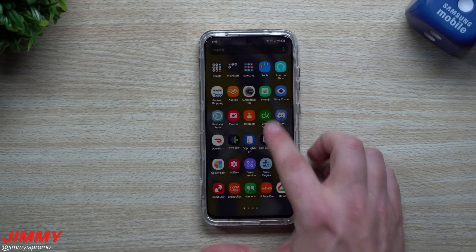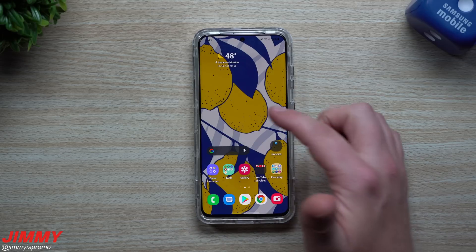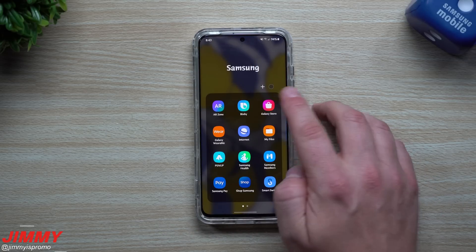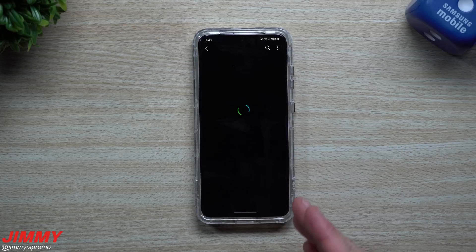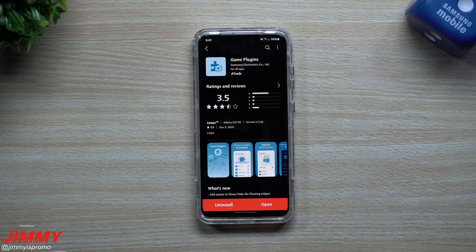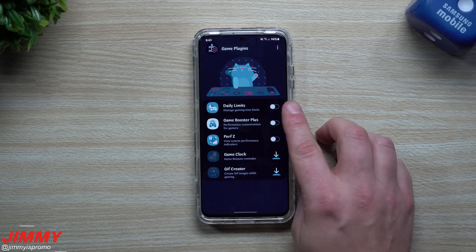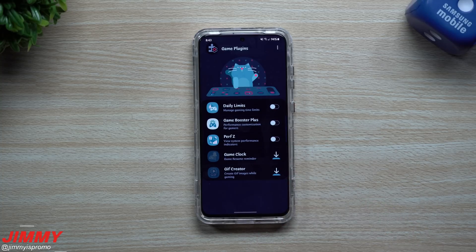Moving the Galaxy Note 20 out of the way, let's bring in the Galaxy S20. This one has another application I want to show you if you want to have a bunch more gaming tools at your disposal. This one is going to be downloaded through the Galaxy Store — search for game plugins. Inside the game plugins, once you get this downloaded and installed, there's a bunch of different softwares and programs — little modules. It's kind of like Good Lock, but this one's all made for gaming.